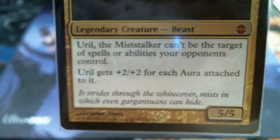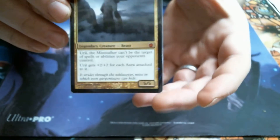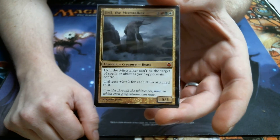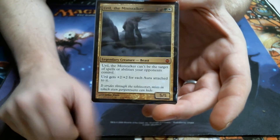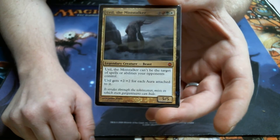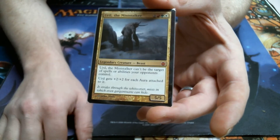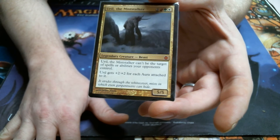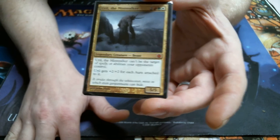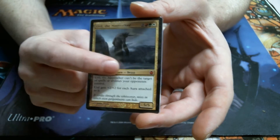Welcome back to Cure for the Common Game. Today we're going to be talking about Earl the Mistalker. Earl the Mistalker is quite possibly one of the most favorited one-man army style decks right after Rafiq. I kind of like Earl though because he's got the built-in hexproof. He's a five-mana 5/5, which is really good. He gets plus two plus two for each aura attached to him, and he's got hexproof. Man, this guy can be a beast.